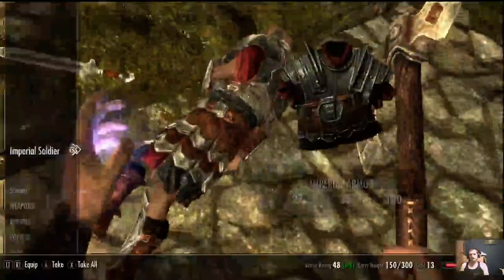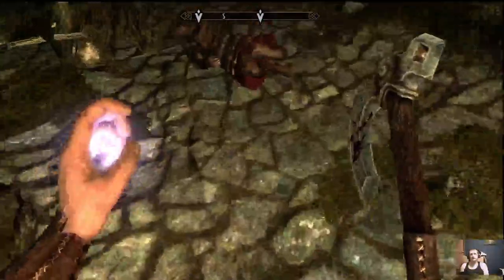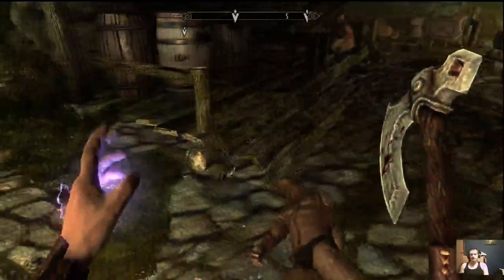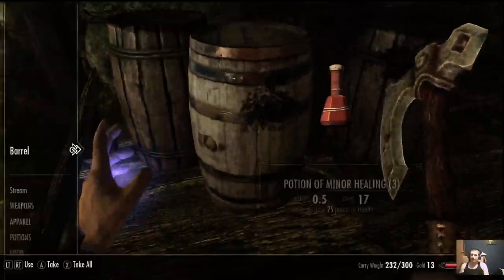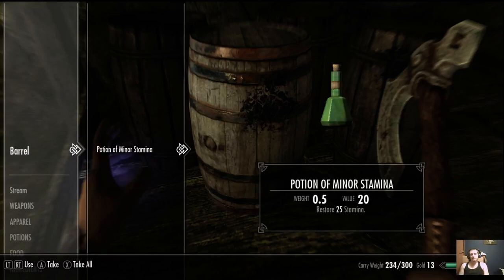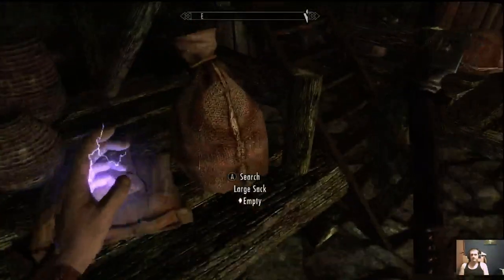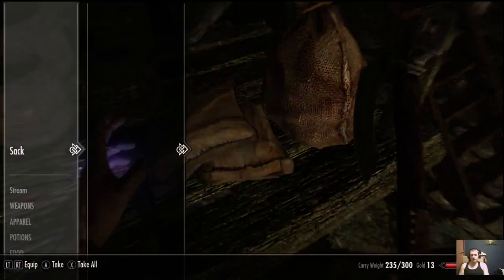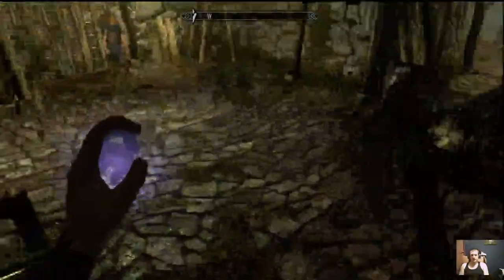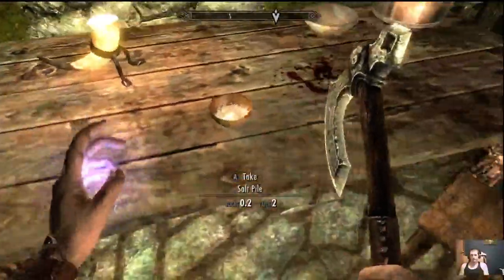We're just gonna loot everything in here to have stuff to sell. Note the gray arrow again — here's where you can loot some potions from the optional quest we picked up. Search this large sack for some food. These barrels are empty. Get some apples — probably can use those in cooking later, which raises your alchemy skill. Some potions, some salt.